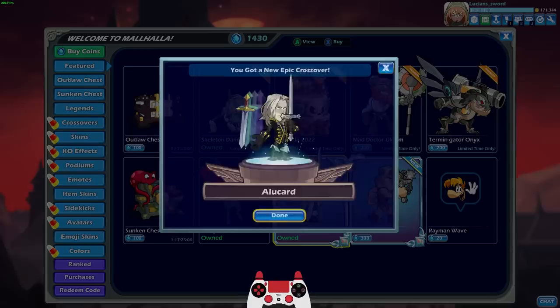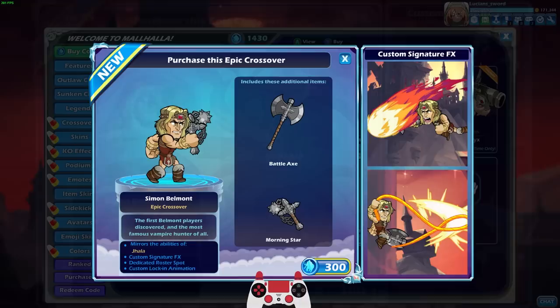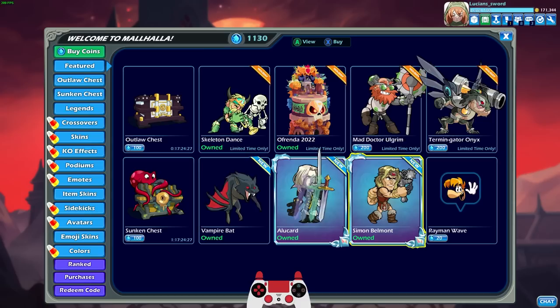I will be dropping codes in the comments to unlock Alucard and Simon Belmont as soon as I have them. They haven't sent them to me as of the making of this video, but as soon as I have them I will be dropping them - it might not be right when the video releases but stay tuned. Simon doesn't have animated weapons but they still look pretty cool. Simon mirrors the ability of Jala but still has custom signatures, so it's still going to look amazing.